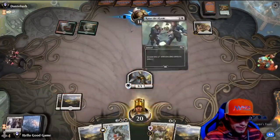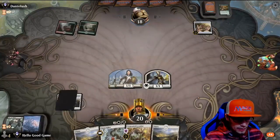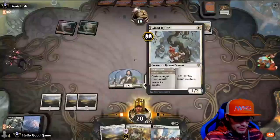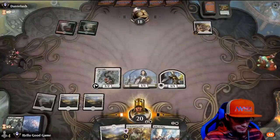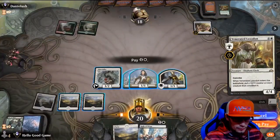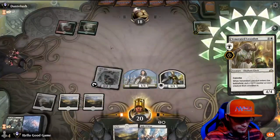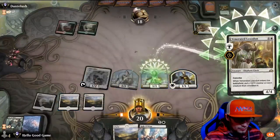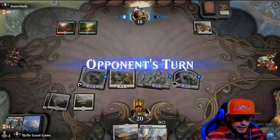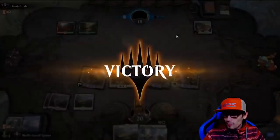And then we raise the alarm on his turn — paying life for Lucky Clue. Now we can basically just empty our entire hand here. Pretty dang silly. All our creatures out, putting some counters on them — just sprinting and repeating. And that's it — that's three. Just a nice quick one like we wanted.